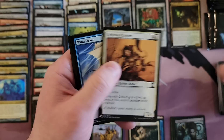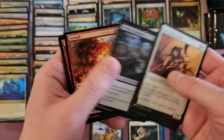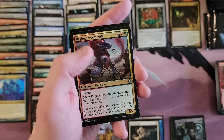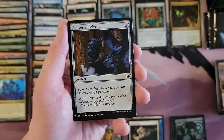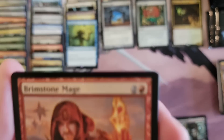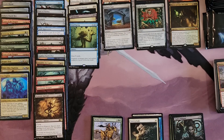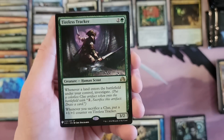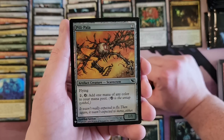Peace of Mind, Merfolk Looter, Fireball, Raging Swordtooth, Universal Solvent, and Brimstone Mage. Is that a rare or an uncommon? I think it's an uncommon. Tireless Tracker — okay that's not too shabby, take that. And Pili-Pala.